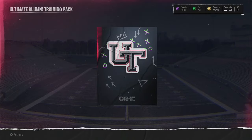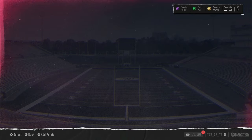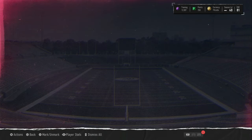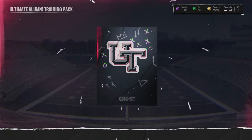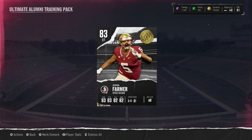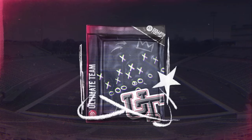We get another 82. I wonder how much the 82s go for right now — probably around 20k. We get a green, 81 overall. Those 81s go for slightly less than the 80s — like 17k. We get another purple. 11k training left.